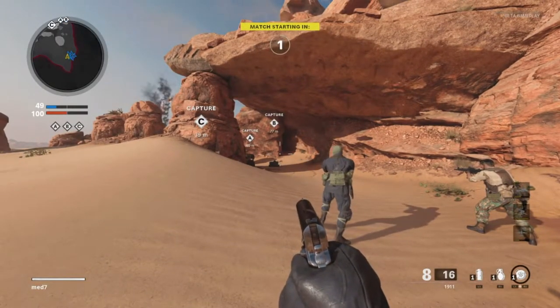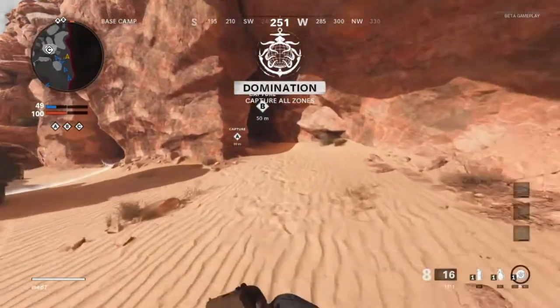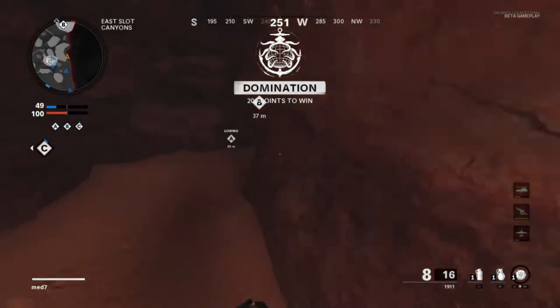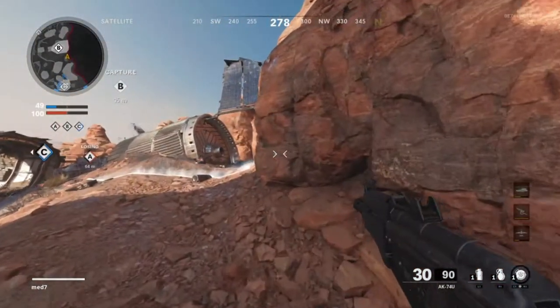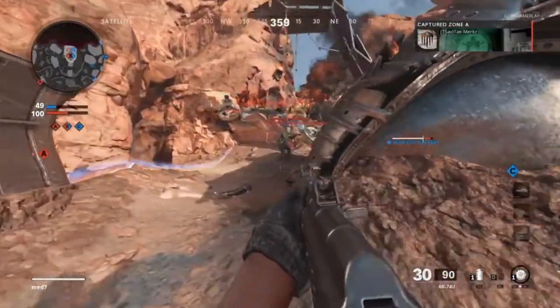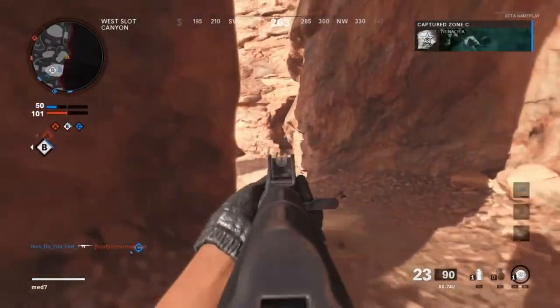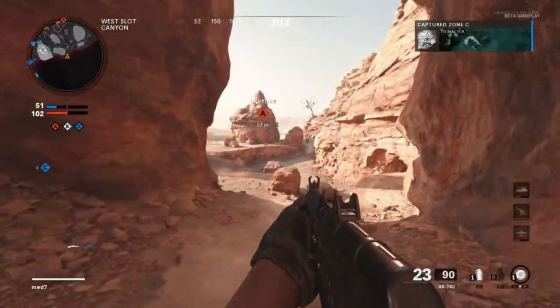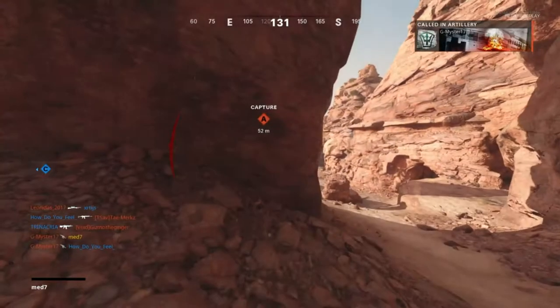I'm kind of feeling the flow of this game now. The enemy team just seem to be hugging B and we just seem to be hugging the dunes - kind of annoying. Let's try and throw a nade into that little tunnel area. It's contested, there's a guy to my right and he's not looking my way. We're going to capture B - I'm pushing this side while my teammates hold B and try to push out.